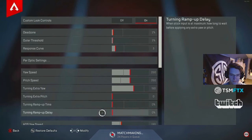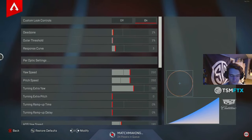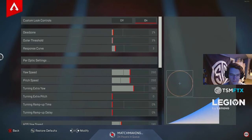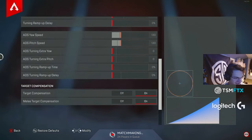Let's take a quick look. According to clips and streams, he is playing on a two dead zone, a two outer threshold, and a three response curve. His yaw speed is at 250, pitch speed is also at 250, and his turning extra yaw is at 150. These are actually the exact same ALC settings — the looking portion — that I'm using, so great minds think alike. He doesn't use anything extra in that category.